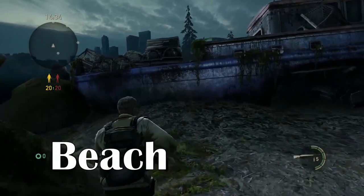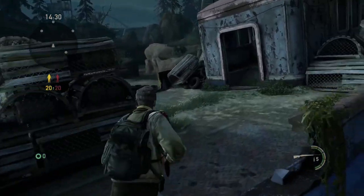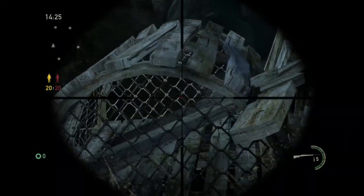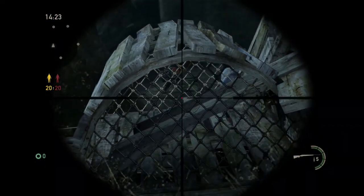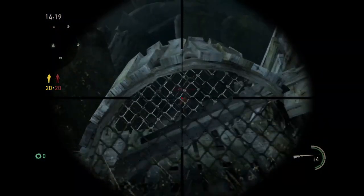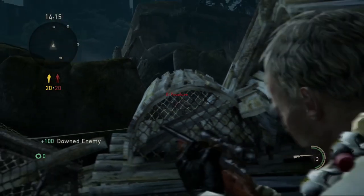Moving along to Beach — if you're up here on the boat, there are some decent angles to get good sniper shots in. But if you kind of hang off on the ledge here and shoulder swap, you do have a very good angle up on the box here, and you can use this to your advantage.